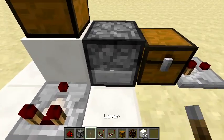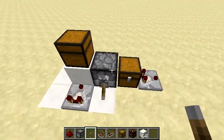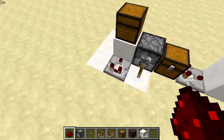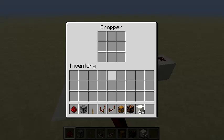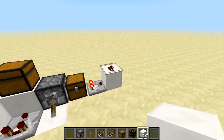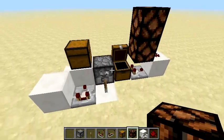Then what you need to do is just power the dropper, and there you go — it's pretty much your BUD switch done. So as soon as there is any update to the comparator, it's going to shoot out an item. As you can see, now that's on, and there's an item in the chest.